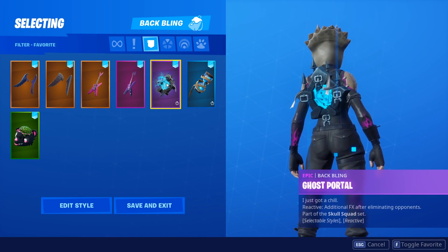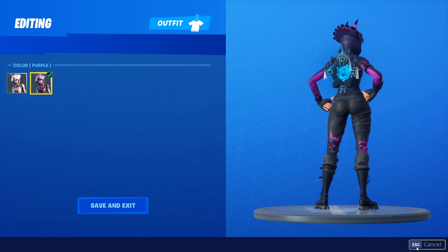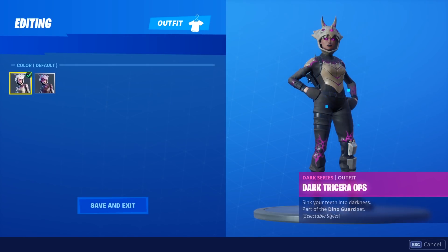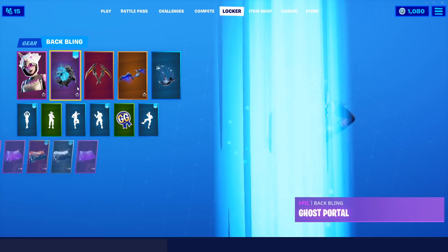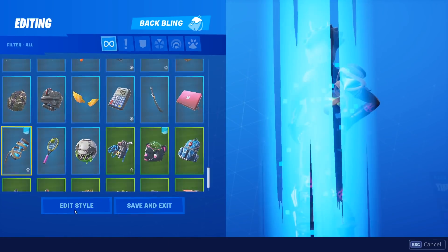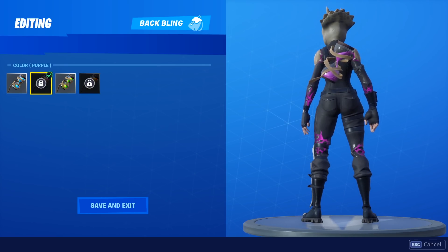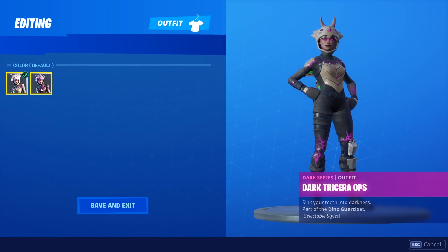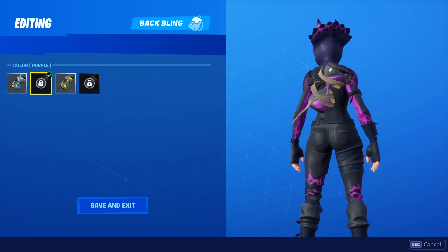Let's get on to our next combo, which is with the Ghost Portal. Let's have a look at both of these. The blue looks all right, but definitely if you guys have the purple — are you ready to be mind blown? See, that looks fire. Oh my god, that is mental — that is a crazy good combo. You've got to use the purple style of this. This style looks a lot better. It matches perfectly — it's got a little bit of brownish grey on it as well, which just matches to perfection with this skin. You've got to get the purple style of this.